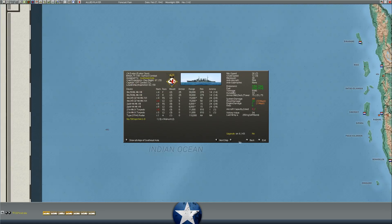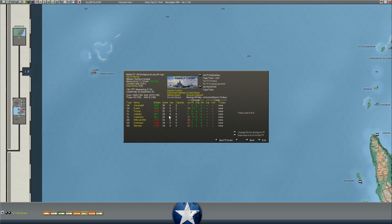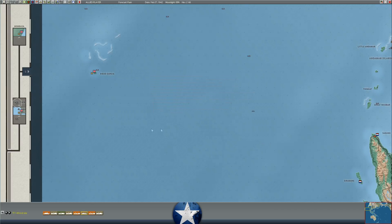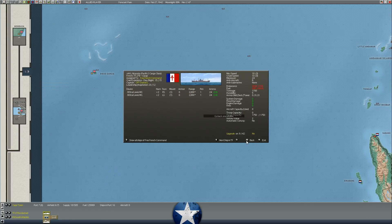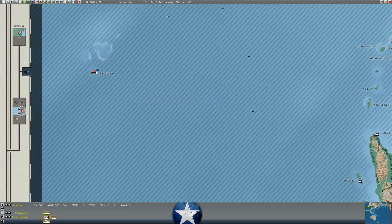Let's look at the repair yards. The Exeter is apparently off-map at Cape Town - surface combat damage. We pulled out a bunch of Dutch destroyers and light cruisers that suffered some damage in the western Pacific. Cape Town gets a big benefit - off-map shipyards are way more efficient. The US West Coast is also way more efficient than Pearl at repairing ships. The yards in Perth are too small, and the on-map Australian yards aren't as efficient and are within combat radius.